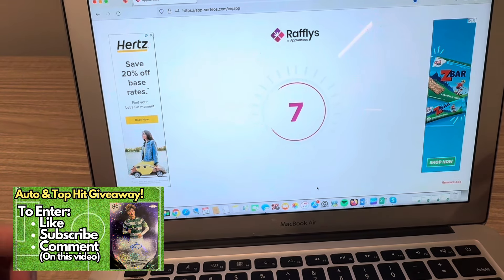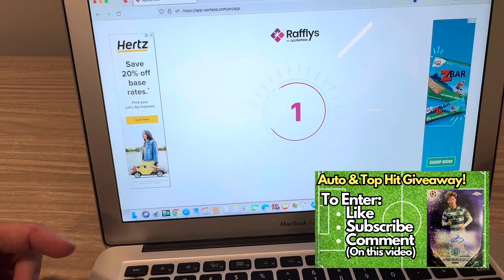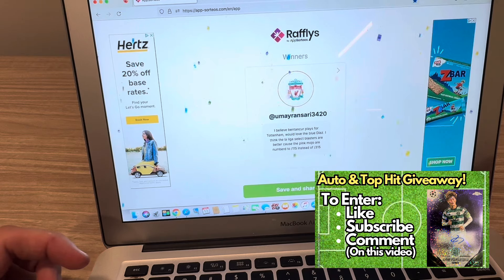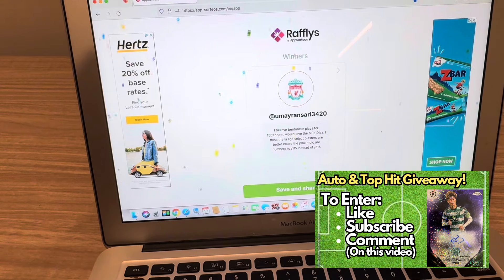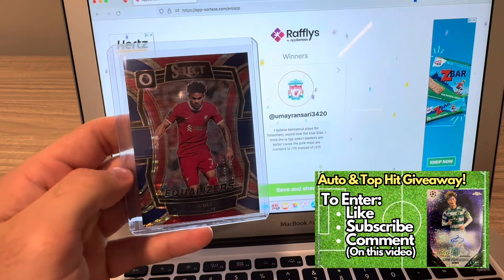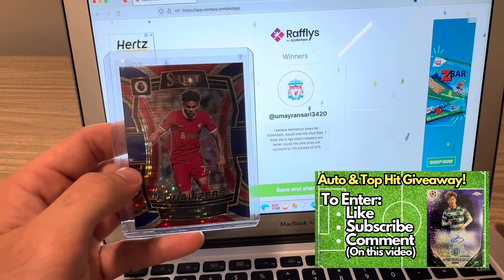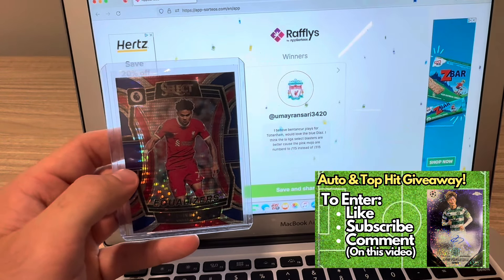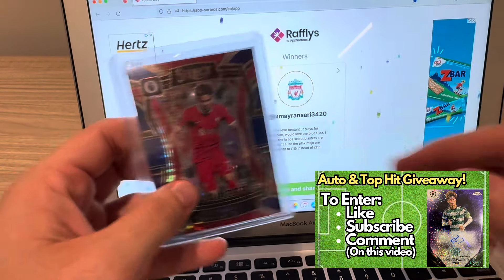I'm really enjoying these soccer videos and excited to rip this Copa America open. The winner is Umara Ansarai 3-4-2-0, who commented they believe Bentecourt plays for Tottenham and would love the blue Diaz. Congratulations — looks like you're a Liverpool fan by your icon. I do ship internationally; I've sent cards to Japan and the Philippines. I've included my email in the description and bio, so reach out, I'll confirm some things, and get the card shipped to you.